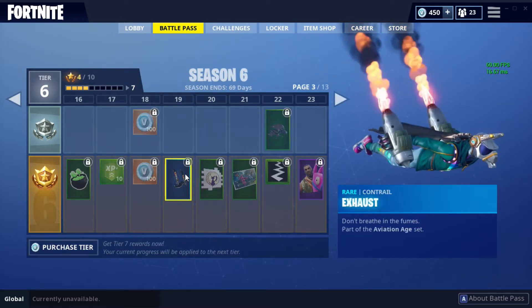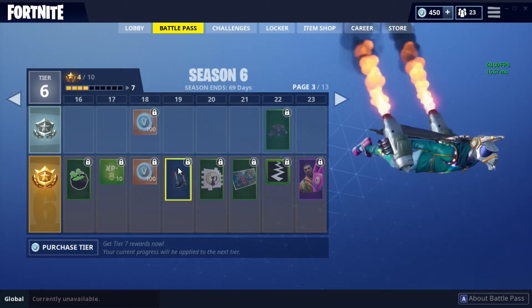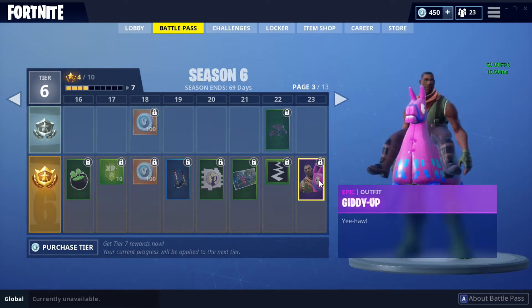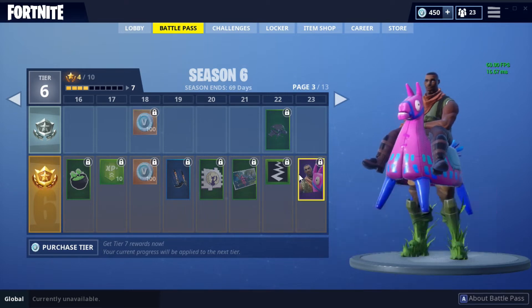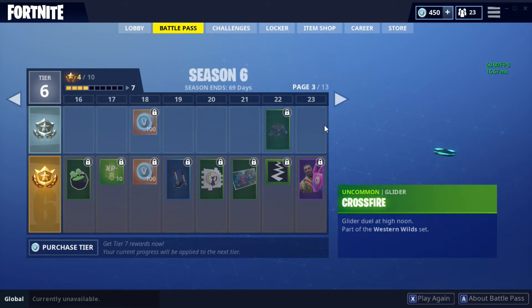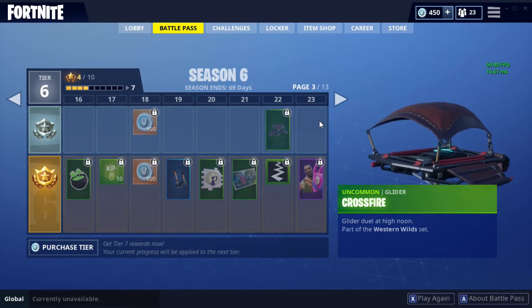Then there's the Exhaust — that's a really cool glider. Then there's this thing called Giddy Up — I've never seen these before, it's new, just introduced. Apparently you can have it as a pet now. I've never tried that out but it's pretty weird. Then there's Crossfire the glider.